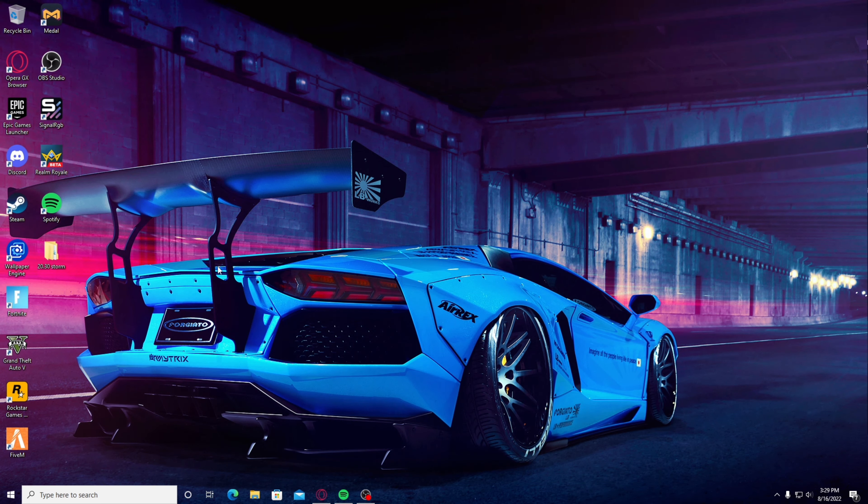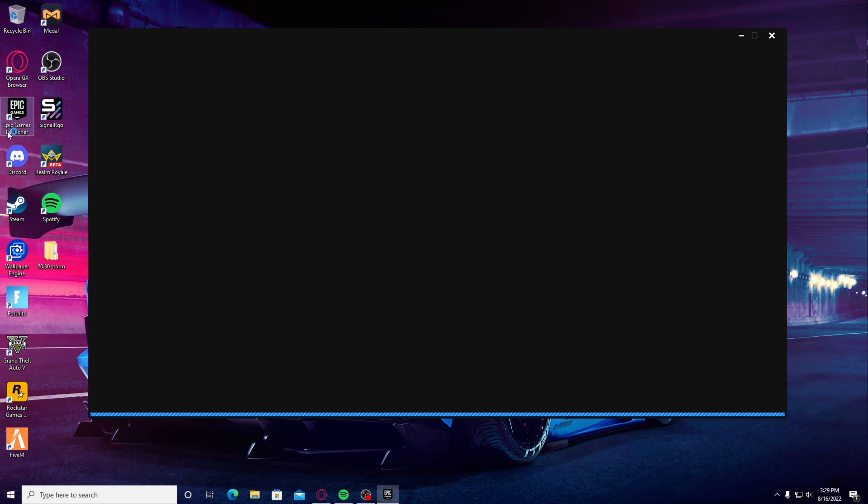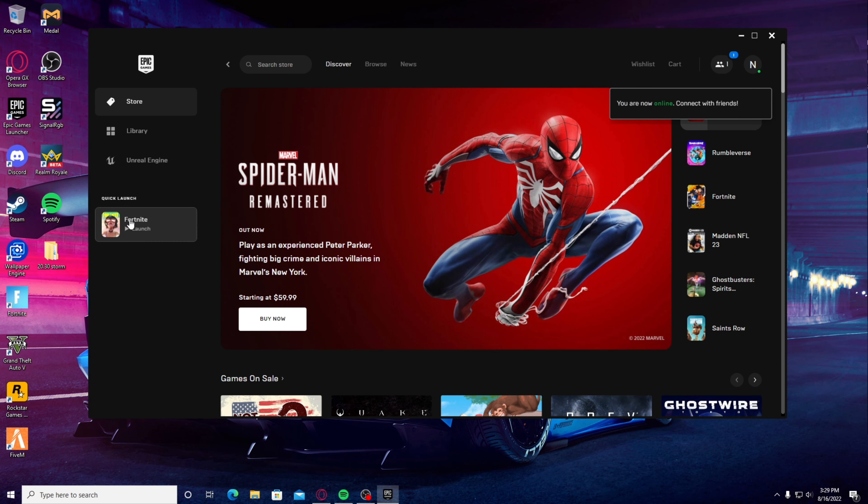Go back onto the Epic Games Launcher, then launch Fortnite. Make sure you're on the right account that you want to have Renegade Raider on.